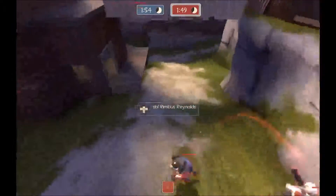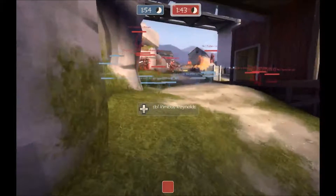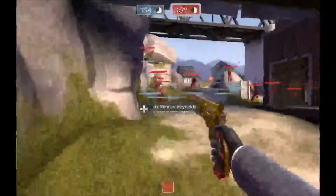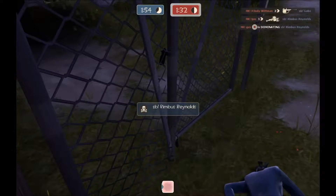It seems Silent has lost his voice — you there, Silent? Yeah, I'm here. Okay. Meanwhile, we got Rimbus on the blue spy. He's going to one-on-one duel against pyro — a duel he does not win.